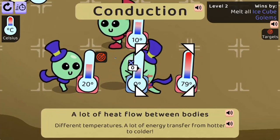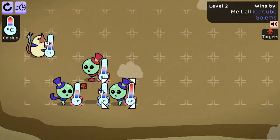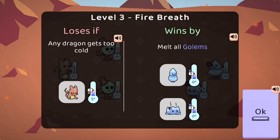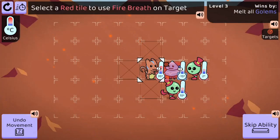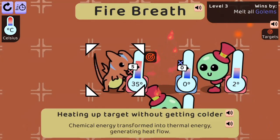Use the different character special abilities to help melt all of the ice monsters to win each level. Learn more about science and how heat is transferred. Complete all the levels to win the game — use your knowledge of science to complete this fun and educational game. Have fun and enjoy playing!